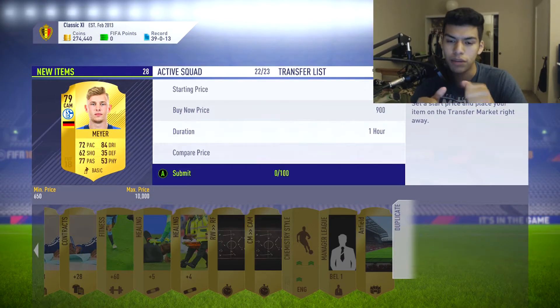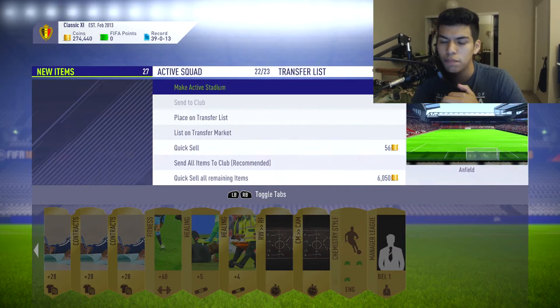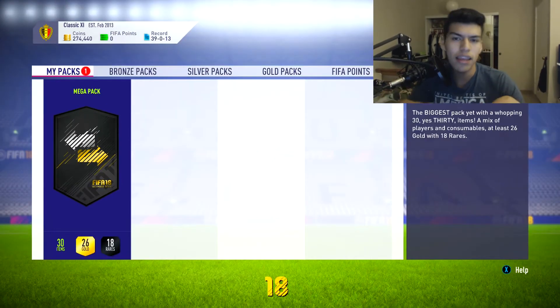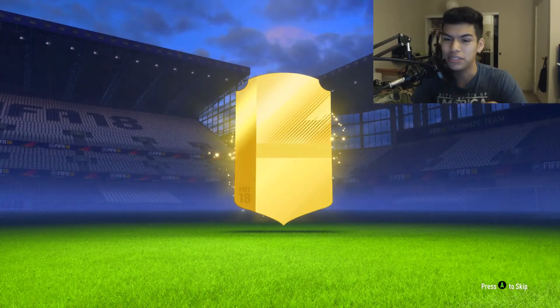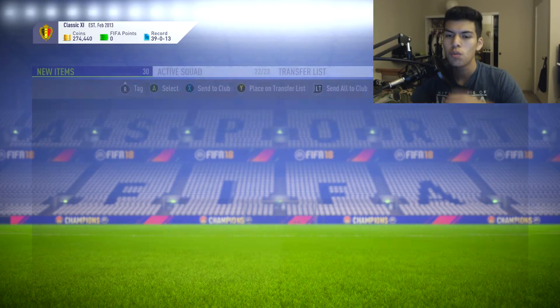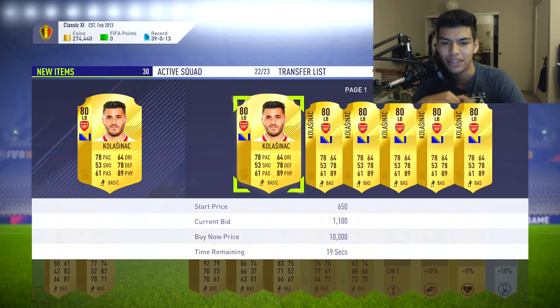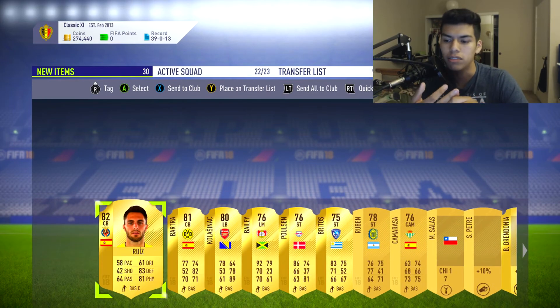That's incredible. In our first pack we get Bailly and we get Meyer. I do sell Meyer, and then I put Anfield as my active stadium because I didn't like the one I had. Today was actually my birthday — October 1st, but October 2nd for you guys, so happy late birthday I guess. We also get an 82-rated Spanish center back, Ruiz — not the greatest but not the worst. We made our coins from the Bailly pack, and we get Kolasinac as well — a great player to have who will stay in the club for future SBCs.